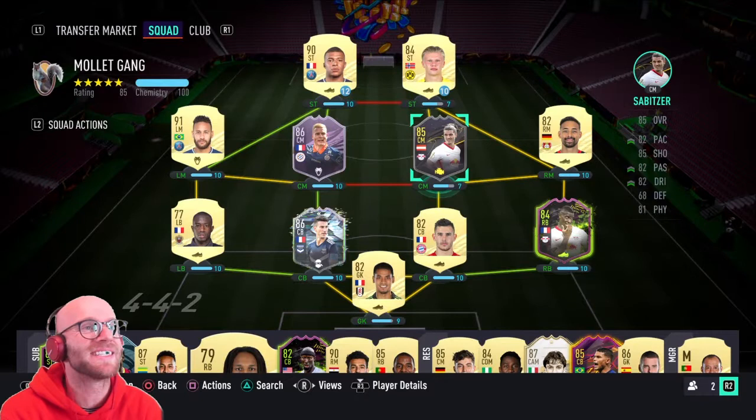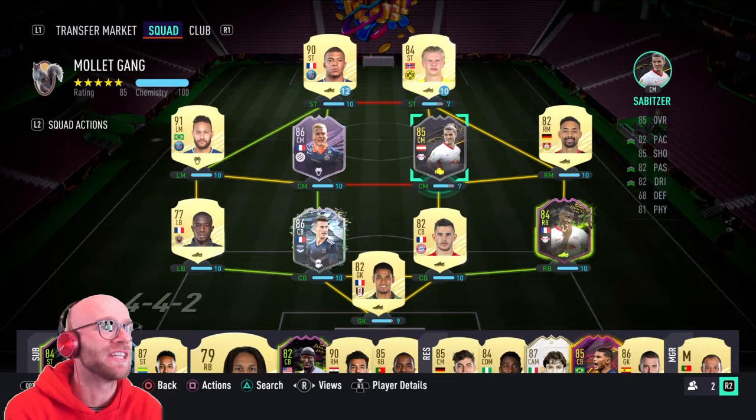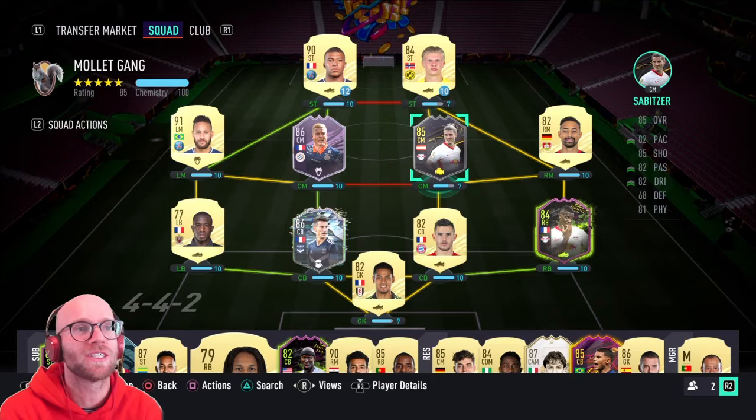This is the team that I will start Sabitzer in. Up front, I have Mbappé and Erling Haaland. I have Neymar, Molle and Bellarabi accompanying him in the midfield. Kamara, Kosciani, Hernandez and Mukiele will be the defense, and Arreola will be in goal.